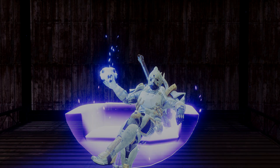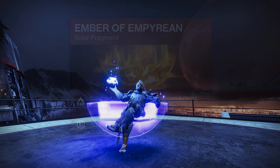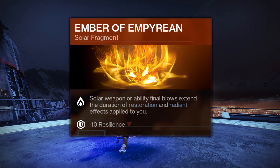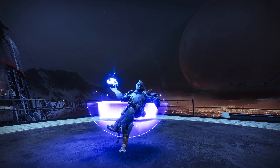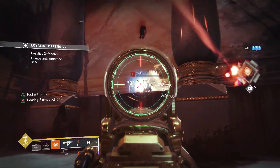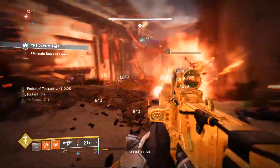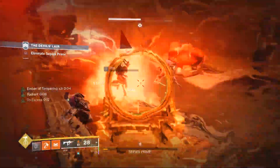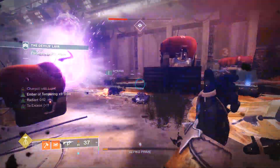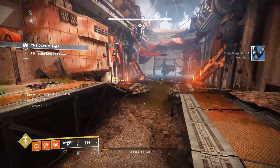Literally while I'm recording this, Bungie just released the last Solar 3.0 fragment — solar weapon or ability final blows extend the duration of Restoration and Radiant effects. This screams Bonk Hammer Titan abuse. Throw that on now for an almost never-ending damage buff. As long as you're getting kills with this SMG or your ability, Radiant is endless, and as long as you're getting kills you'll keep getting Charge of Light for High Energy Fire — so endless 45% damage buff with any solar weapon.